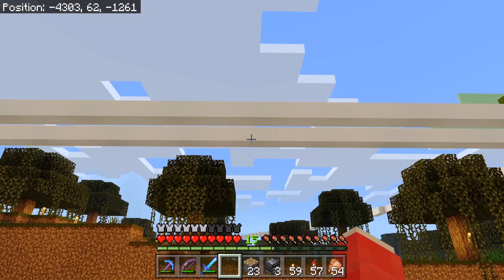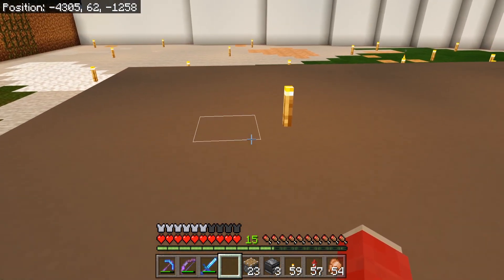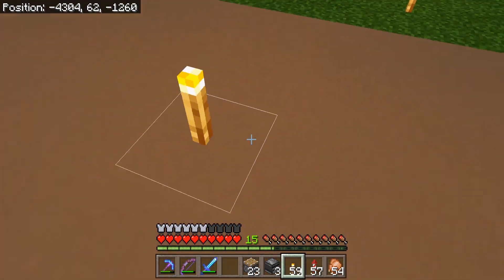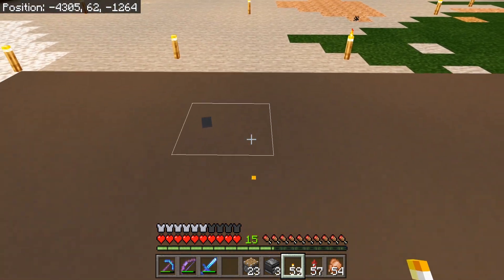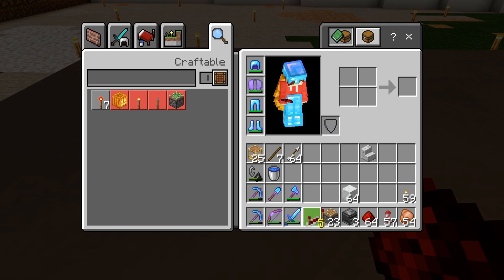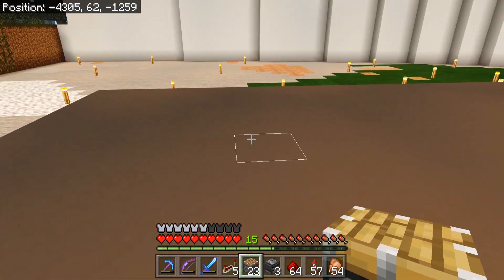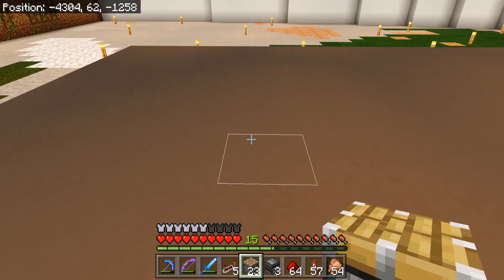So first things first, we're going to get the actual converter part of it in. I'm going to start about probably where that torch is, so we'll just shift that over there. It's a fairly simple affair - we're just going to need a few components, so that's basically all the redstone you're going to need. To start off I'm going to pick my spot because I'll give myself a wee bit of space at the sides and behind it.